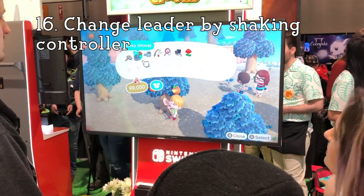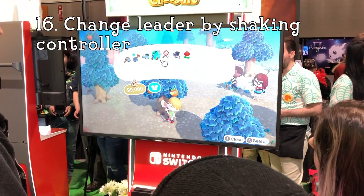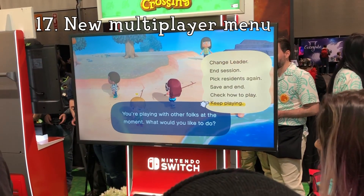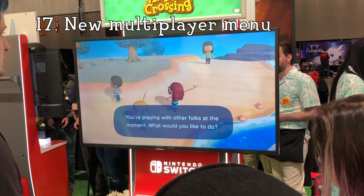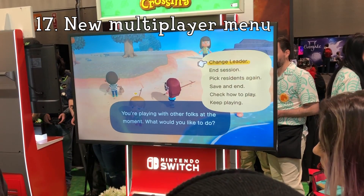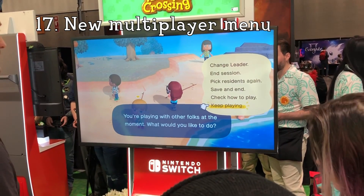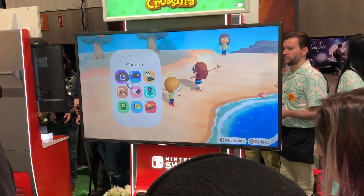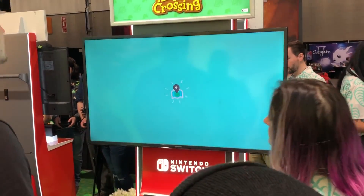Of course, there are still button commands to do the same thing, but the motion control seems faster. Number 17: A new menu lets you change the leader, end session, pick residence again, save and end, check how to play, and keep playing. I wonder what some of these options will show you, but it does look like you can switch out members of your party as you're playing the game.